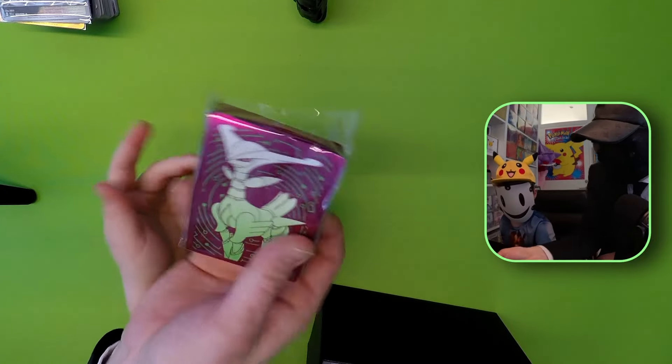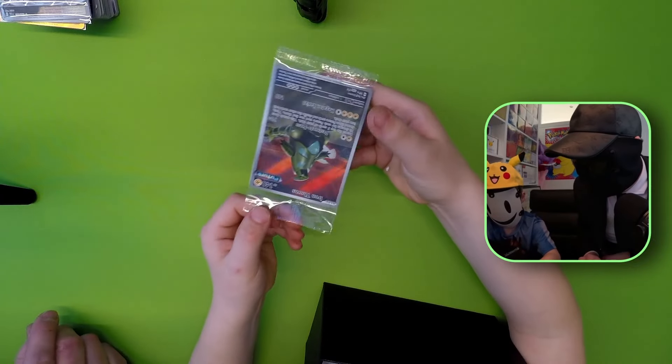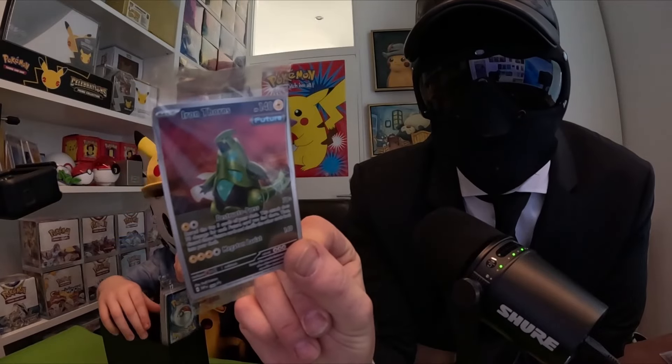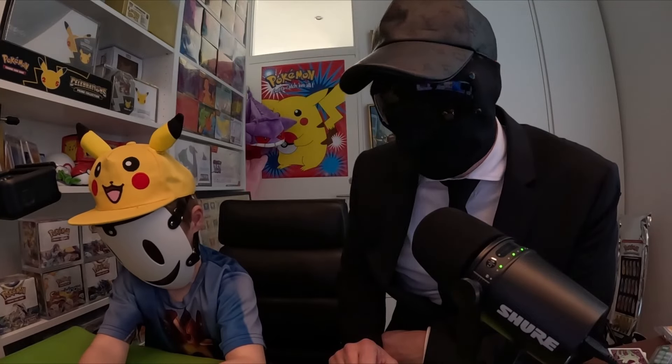That's a nice sleeve here, also with the hollow effect on it - awesome. And then we have the promo card - that's amazing, take a look at this one. And then the energy cards. Really excited about that. And there's no code card in this one, it's just going straight into it.